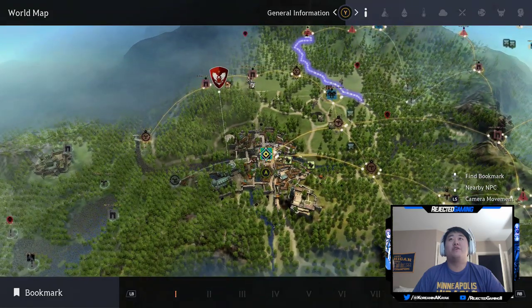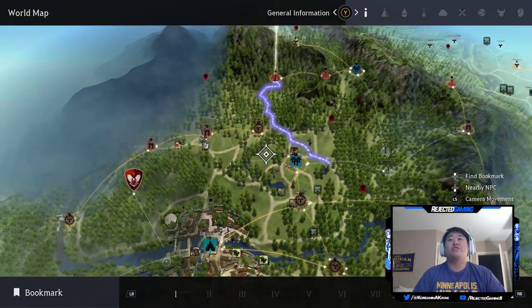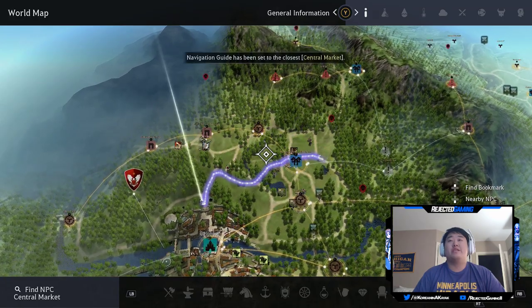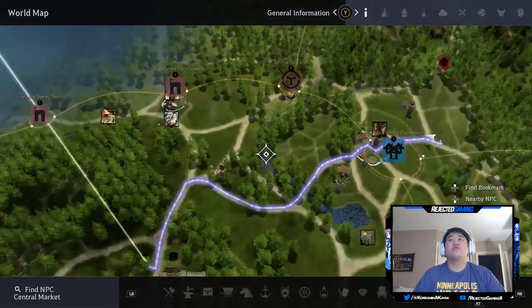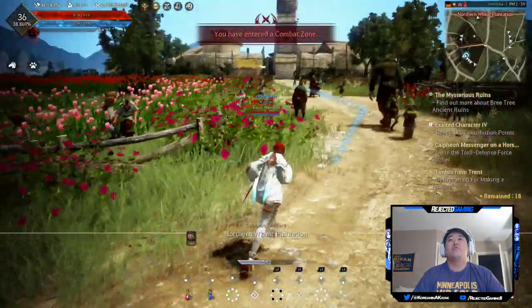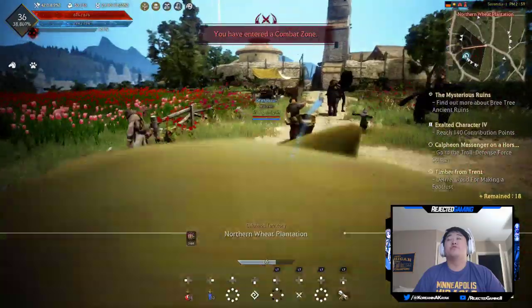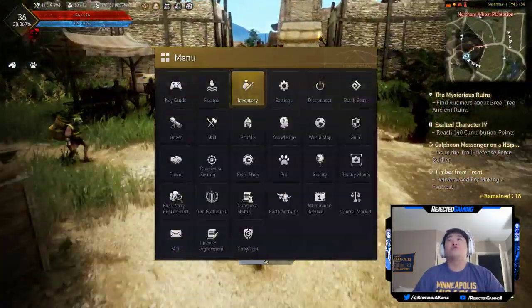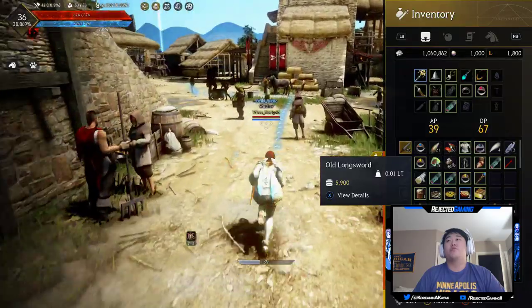We're heading up to the Bree Tree ruins, but we could make a detour in Calpheon to hit up the Central Market. The closest one's in Calpheon right on the edge. Let's go ahead and take a little bit of a detour and we will list some items as well as pick up some new items. We have a million dollars to work with on this character, which is nice.